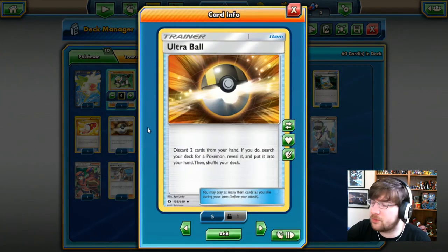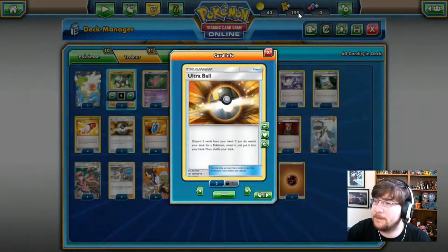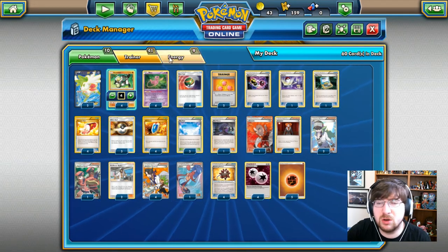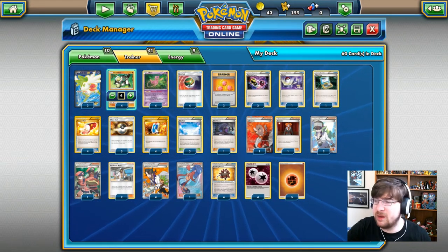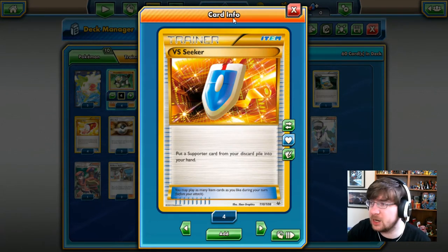Next we have Ultra Ball — discard two cards from your hand and search for a Pokémon, reveal it, and put it in your hand. This is our primary way of getting Shaman, and can also find Passimians and Mews. We also have VS Seeker, which puts a Supporter card from your discard pile back into your hand, keeping us going smoothly and making sure we have the right utility when we need it.